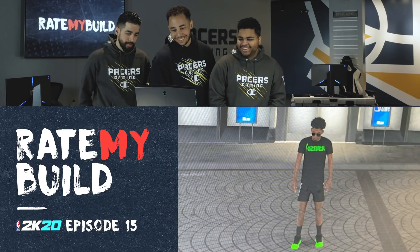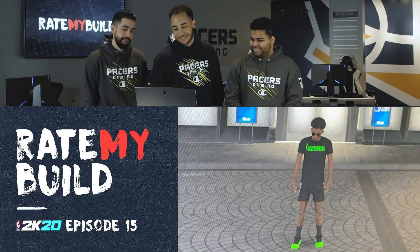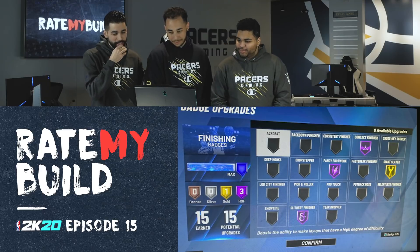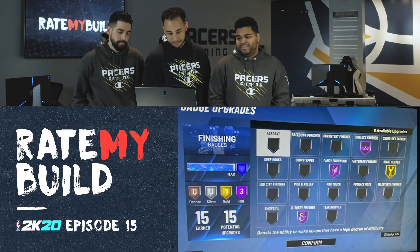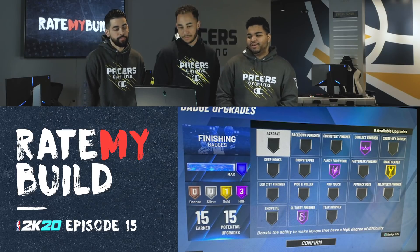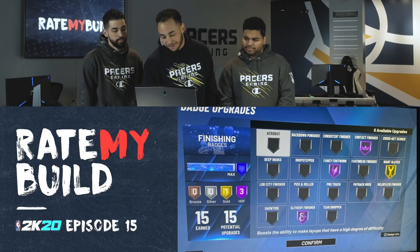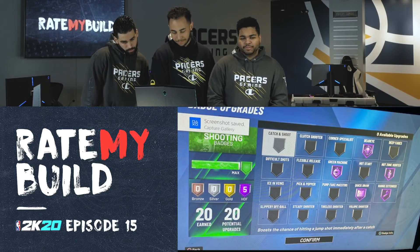Here's a screenshot. I like the fit — green and green shoes, green meter. The badges are great as well: Slithery, Contact Finisher, and Giant Slayer. I would probably change it to Hall of Fame Giant Slayer and Gold Contact Finisher, but you can go back and forth. I think the badges are great right now. Great badges — probably dunking on some big men, getting highlights, clipping them.